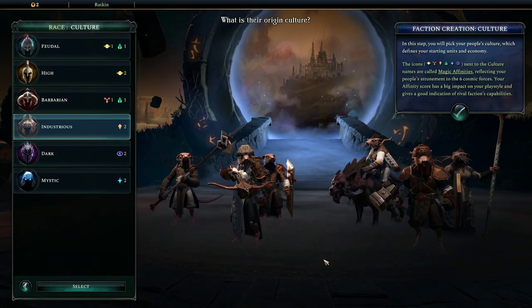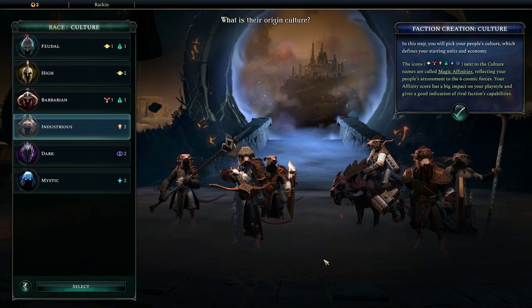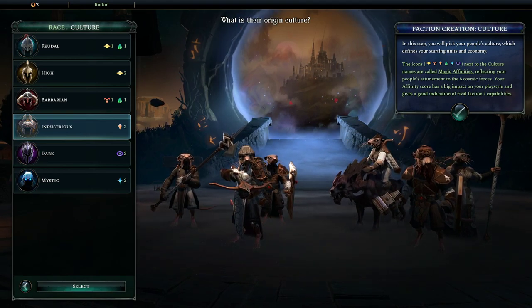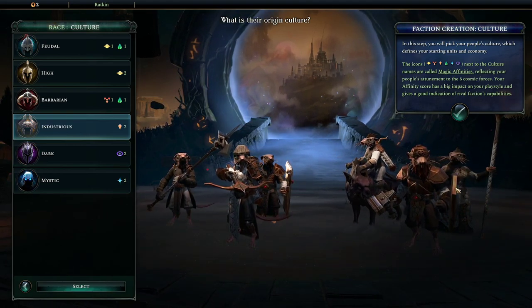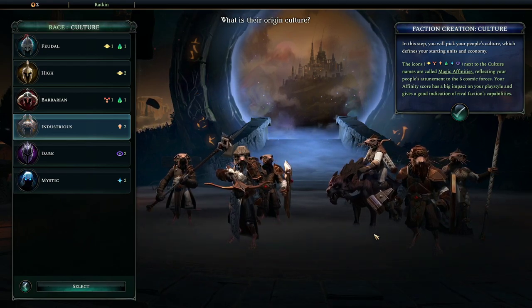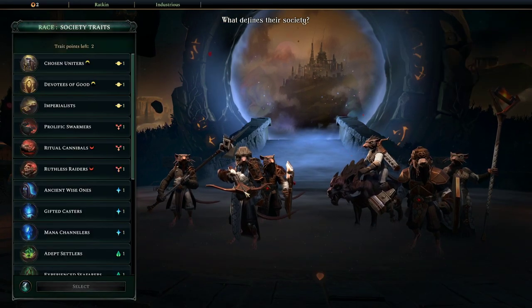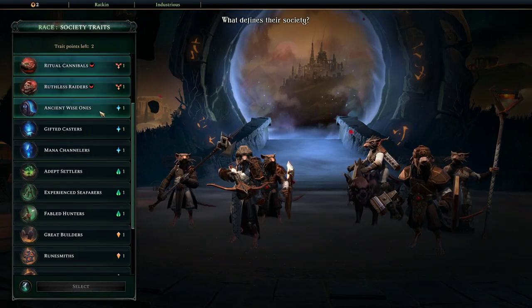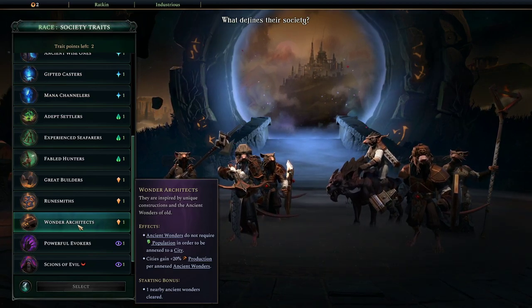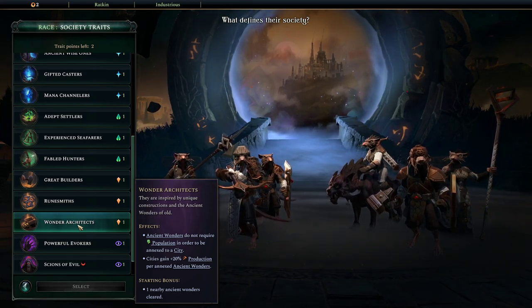Basically two rats next to each other increases the critical hit chance. We're going to be rat people — very industrious rat people. The realm I don't believe allows evil factions, or maybe those ones just aren't available in story mode, not entirely sure. We're going for the industrious rat people. They can build a colony and start a new home faster than you can blink. I also really like the models on these — I bought some industrious NPCs at the end of the last scenario and the sound when the hammers hit is just phenomenal.